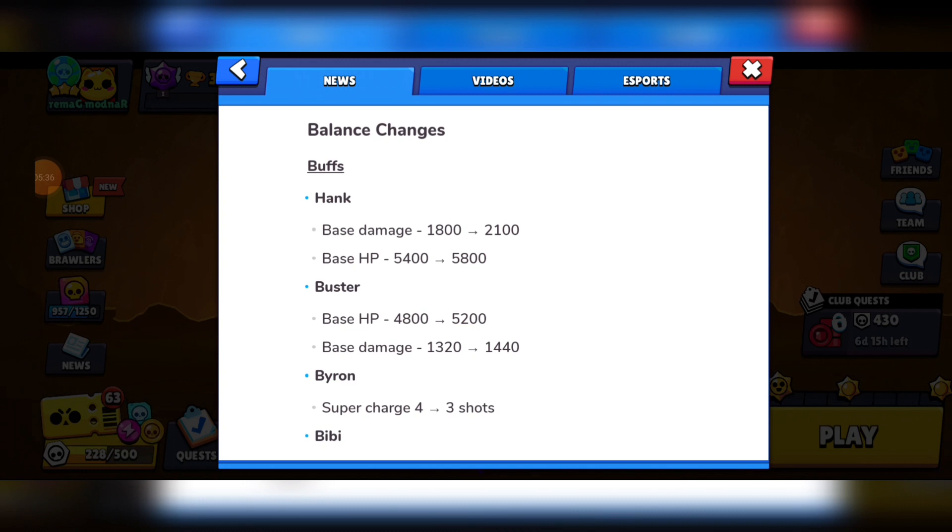Now balance changes. First, the power level increase has been buffed from 5% to 10%, which means every brawler now deals more damage and has more health. There's a whole host of new numbers to get used to — these are the power level 1 stats, and I'm not sure if they align with the power level 1 stats from before the update. Either way, here are the balance changes. First, the buffs.